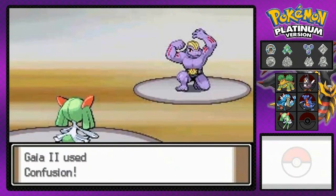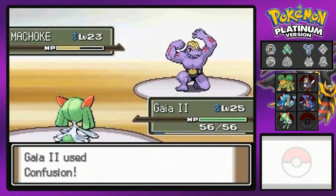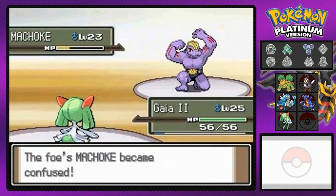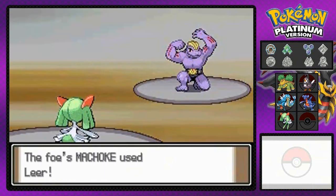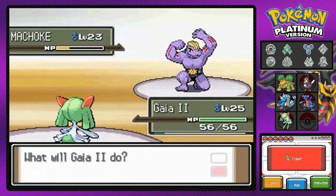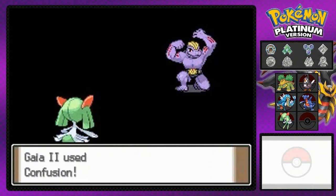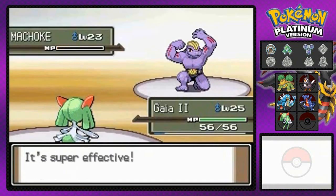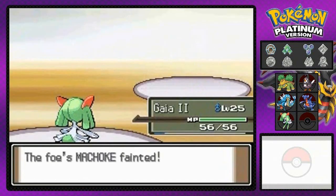Here we go with the Confusion attack — we powered up Gaia number two just a little bit. That guy's confused. It just throws a Leer at me, lowering my defense. Here we go again with another Confusion attack — the revenge tour of Gaia number two starts now.